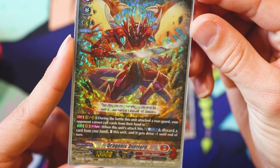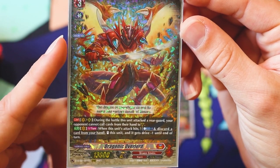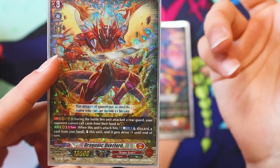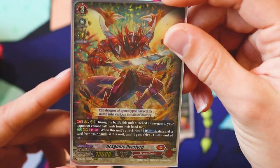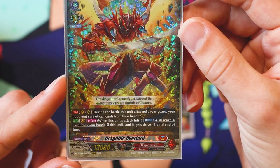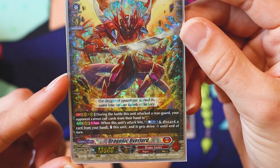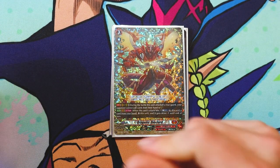We run Dragonic Overlord. The skill is: during the battle this unit attacked a Rearguard, your opponent cannot call cards from their hand to the Guardian Circle. So they can't guard their Rearguards at all — unless by Intercept, which isn't really going to matter — meaning it nearly guarantees you'll hit their Rearguard, allowing you to pop off its second skill. Once per turn, when its attack hits any unit, Counterblast one and discard a card, re-stand this unit, and it gets minus one Drive. It's the D-series version of Overlord.